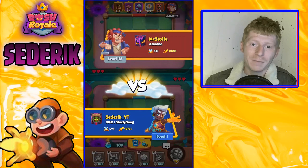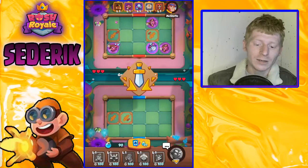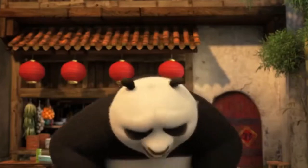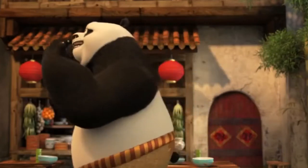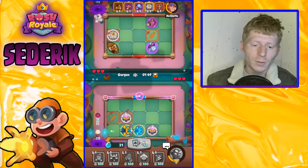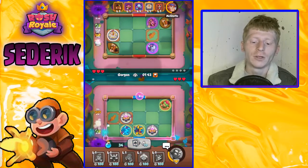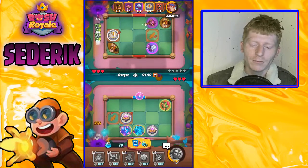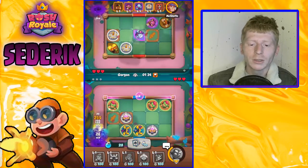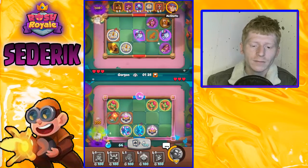Let's jump into another one - we've got Bruiser Shaman coming up this time, so that's not exactly what we like to see. Of course, it goes my blade dancer straight off the back. He's sending that Shaman over straight away with a Sharpshooter, but let's just see what we can do. Bruiser Shaman is a very very scary deck if they manage to play it well - the grease from the Shaman is disgusting. He's running Clock in there so he's slowing us down a little bit.